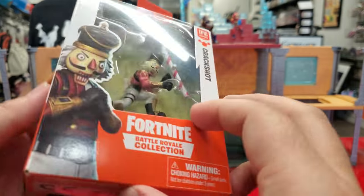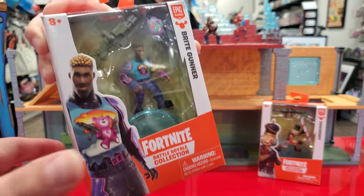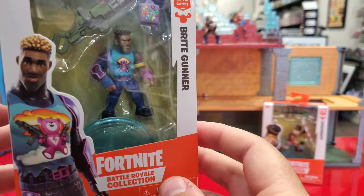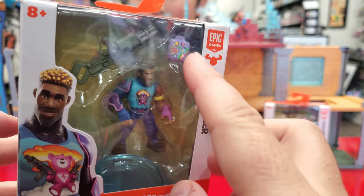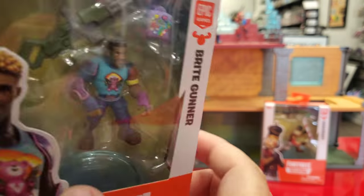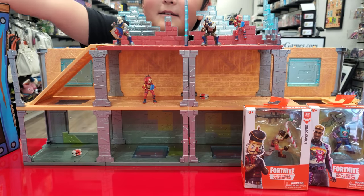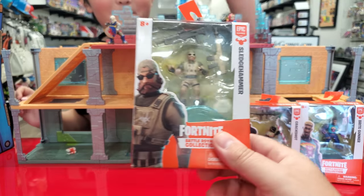Series two comes with a figure, two accessories, and then the little figure base. We're just gonna set them all up and get them opened at the very end. Oh, what is this one? Bright Gunner! He's got a little backpack and I love his little mini gun. He's the second one in this set. Ages eight and up — you barely make the deadline, Ethan. Sledgehammer — wow!